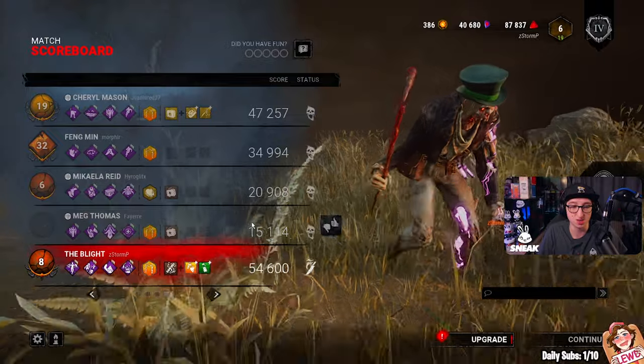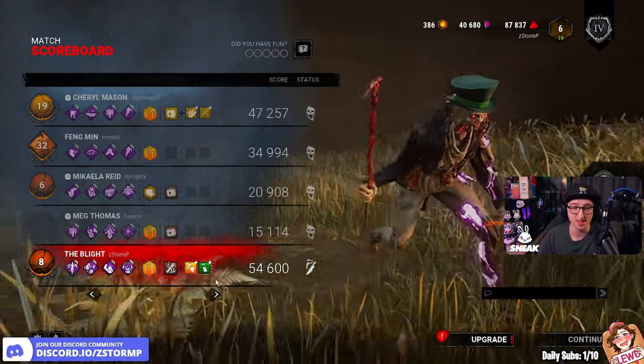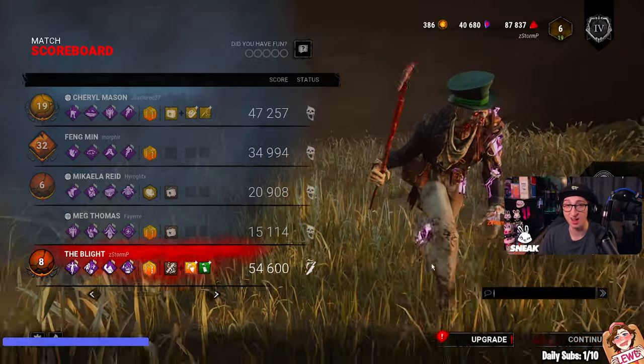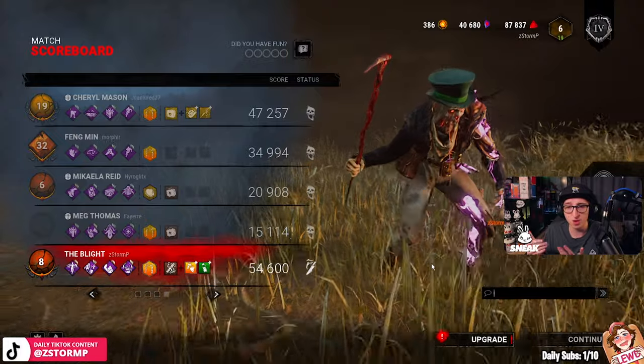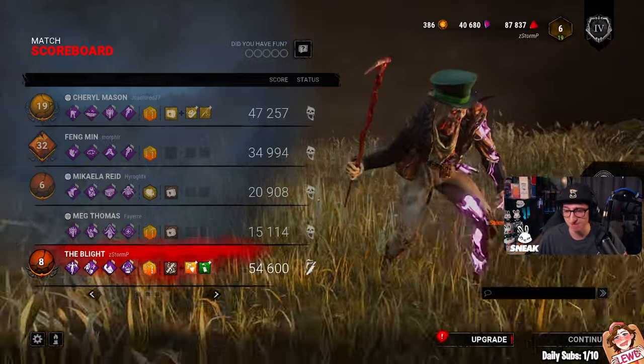They wanted to crank up the gens, I wanted to get to endgame with No Way Out — turned out really good. But that is 8 stacks of Blight Serum on a Blight, which is crazy to be honest. It did catch me off guard because I was expecting the first serum like how you put it on Myers or any other killer, but I forgot with Blight's ability — so it'll literally be 8. GG's to them, very well played.